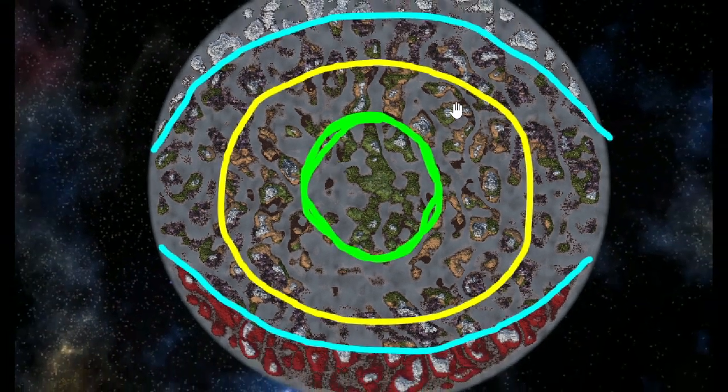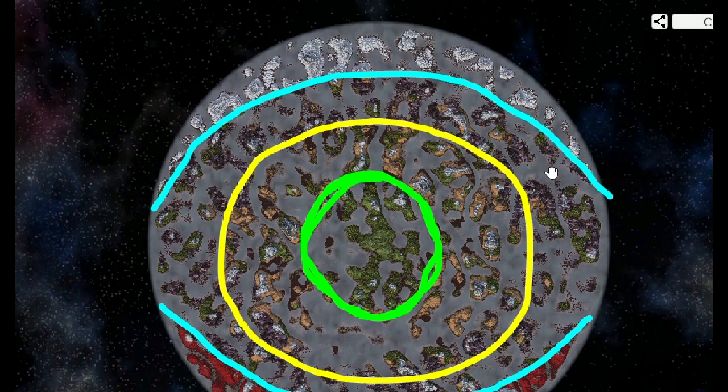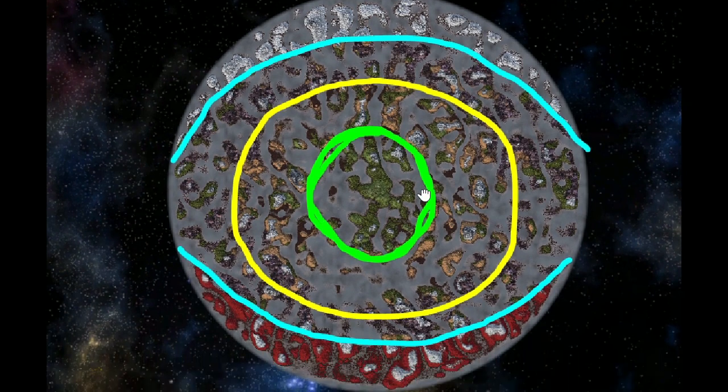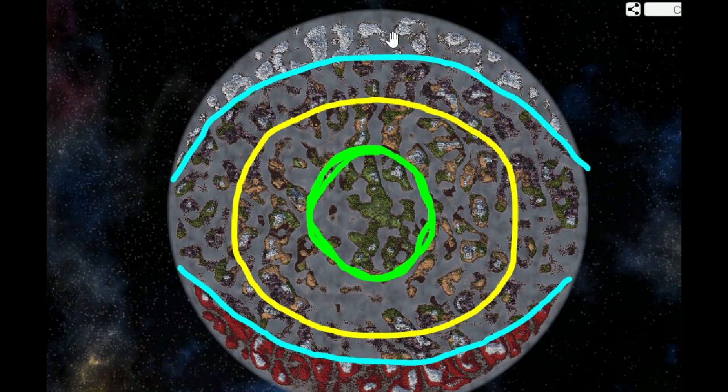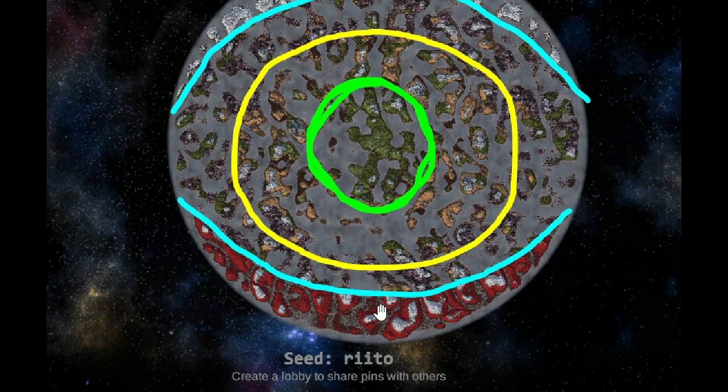One level further than that is the outer rim. This is where you'll start to find mistlands, plains, and black forest. You will not find any meadows in this region. The other two biomes are quite interesting, because these islands are on different places in every server. Whereas the deep north — past this line — is always deep north and mountains. And here in the ashlands, below this line is always mountains and ashlands.